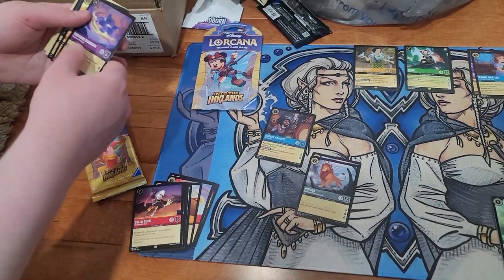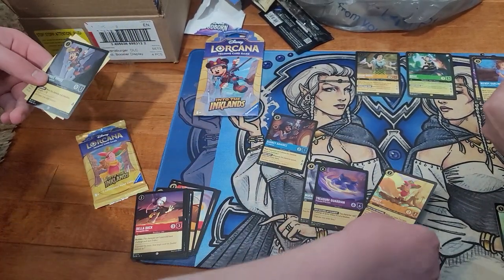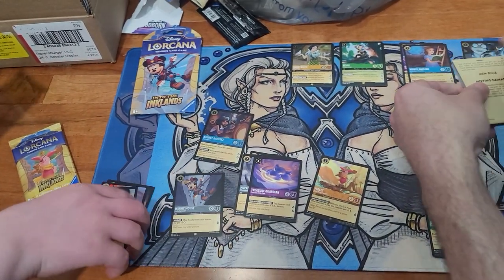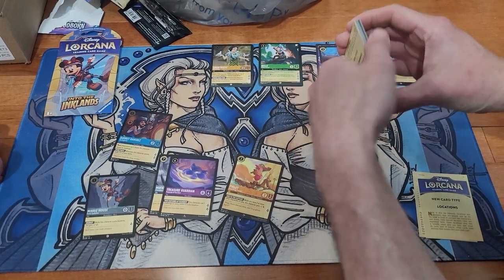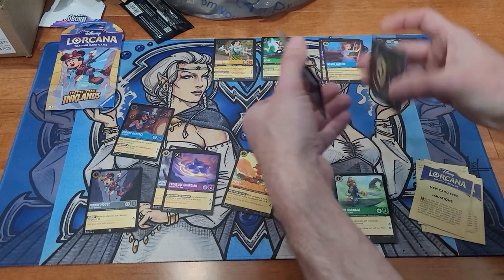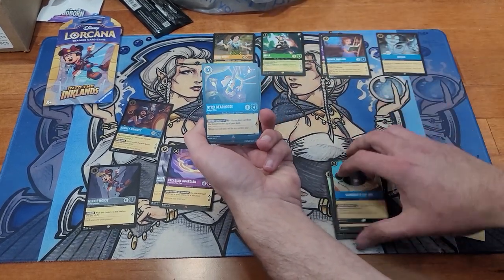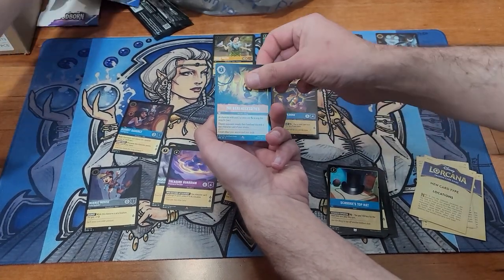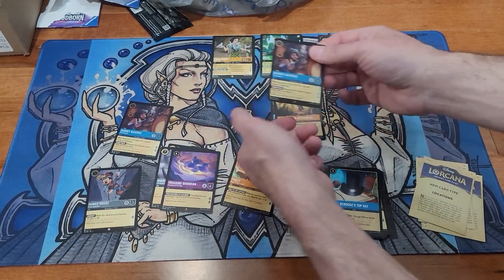Treasure Guardian. Piglet! And Mufasa Pro Foil. Man, I cannot get my motion down. Let's see — peel these two off. We got Scrooge's Hat, Gyro Gear Loose, Fair Necessities, and another foil Audrey Ramirez — Rare. I don't know how many shortages of those.